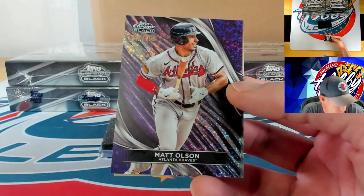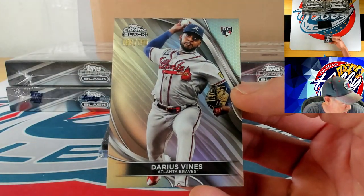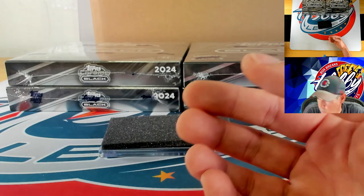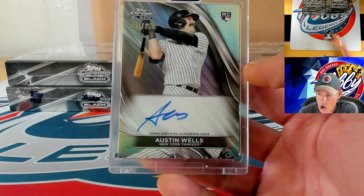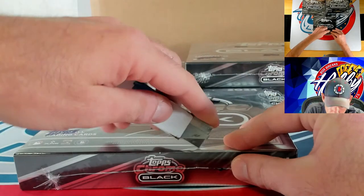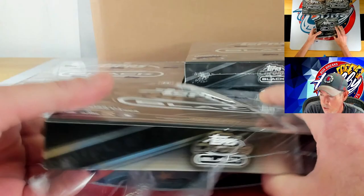Starting off with Freddie Freeman — we're going to have a double-hitter pack. First hit is a purple mini diamond for Matt Olson, 112 of 150. Behind him a refractor going to Darius Vines — stayed with the Braves — 164 of 199. A double Braves hitter there. Our ink is going to be a refractor auto — Austin Wells, 34 of 150.